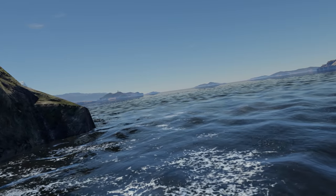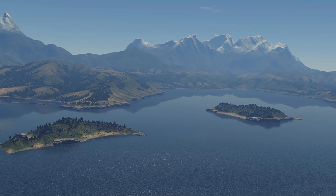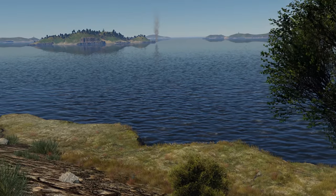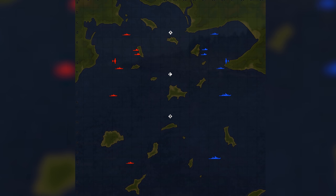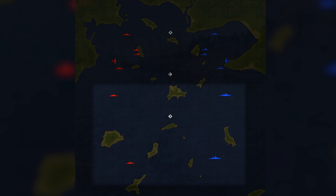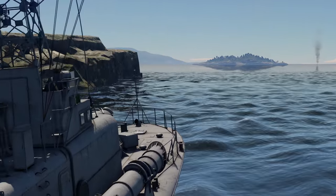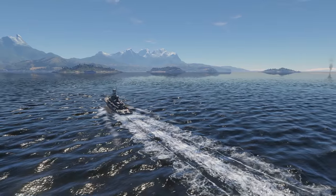Update 1.95 brought a new location for naval battles: New Zealand Cape. A scattering of small islands peeks out of the water in the middle of a large bay with steep rocky shores. Tactically, the map is divided into two areas: points A and C in the northern part, and a vast area around point B in the south. Near points A and C are respawn areas for destroyers and mosquito fleet ships.